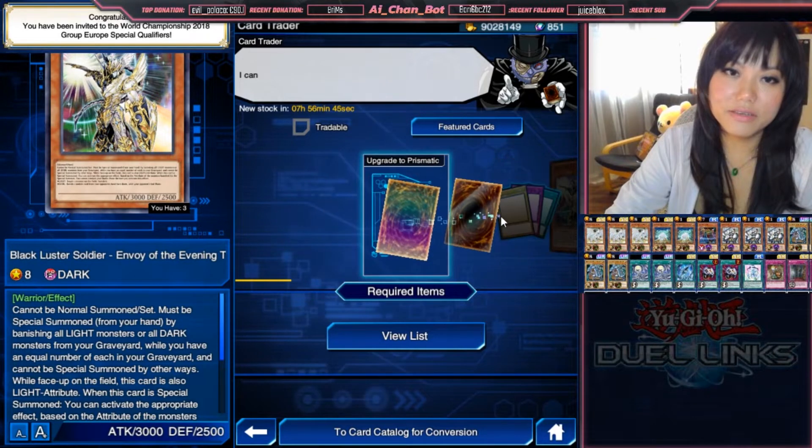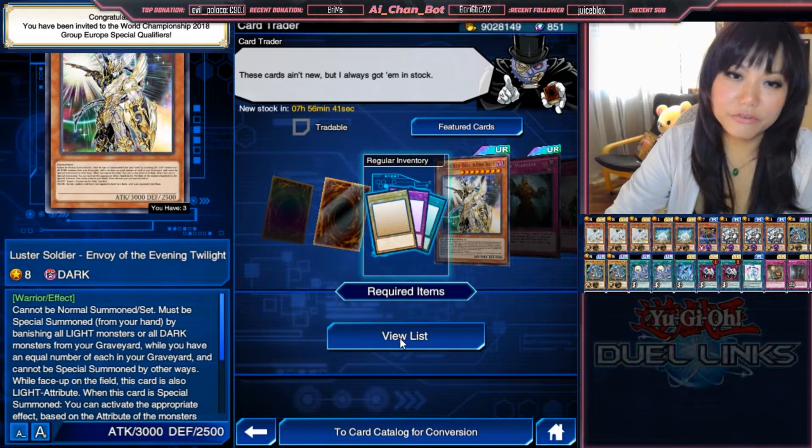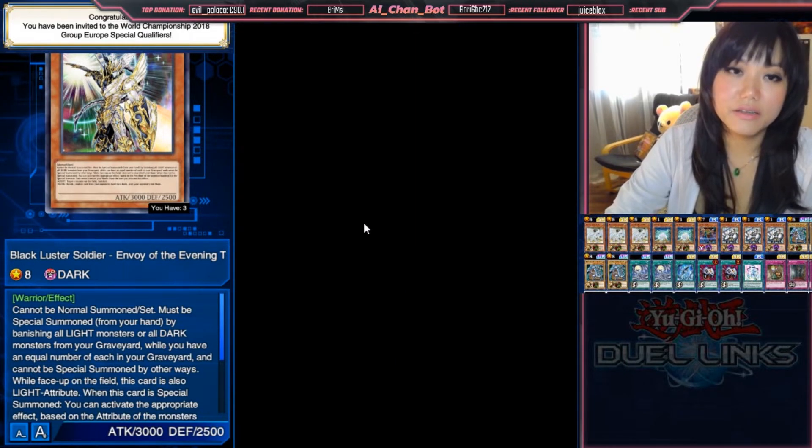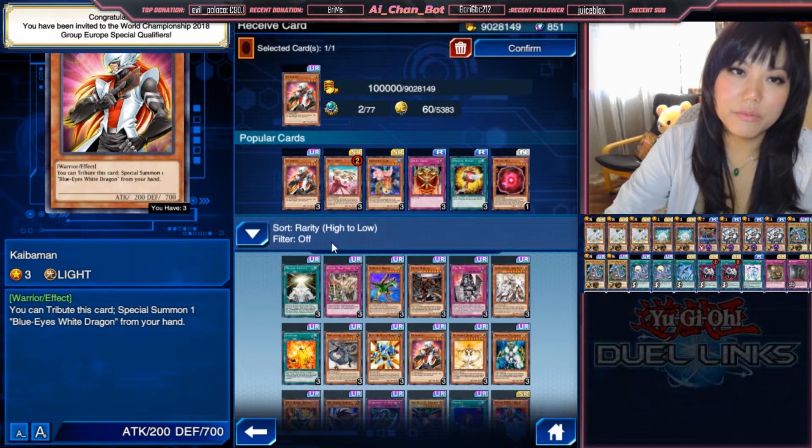Recently Konami also added the possibility to upgrade your cards to glossy and prismatic. For example, in the regular inventory view list, you can see which cards you could upgrade. For example, I could upgrade my Kaiba man here — it would cost me like 100,000 gold, two ultra rare jewels, and 60 from the light jewels I have.